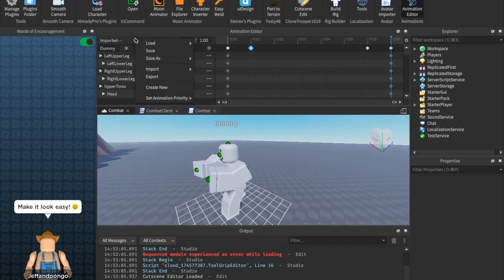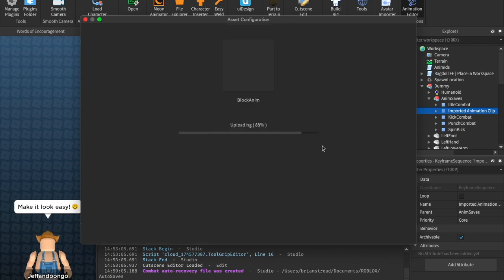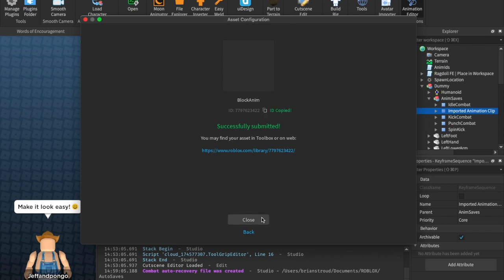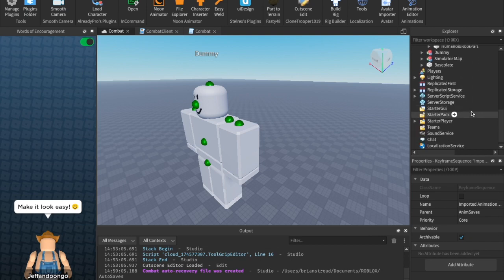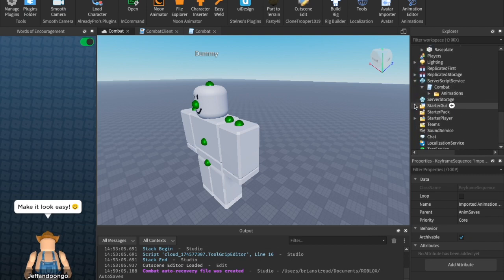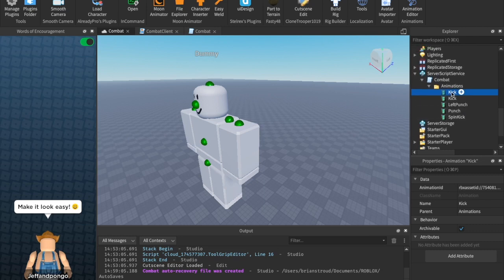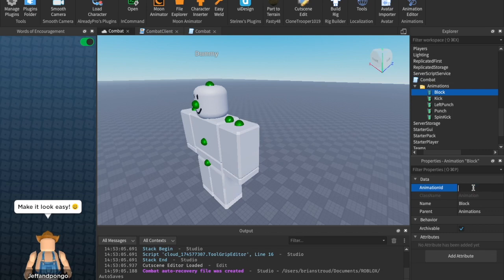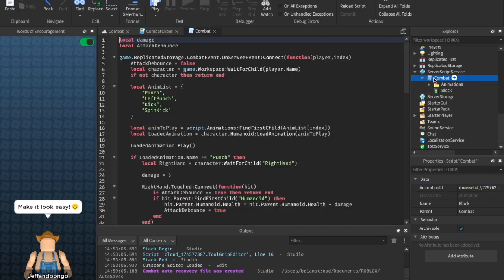That's all we need to do for that. Let's click the three dots and click export, give it a name — I'm just going to call this 'block anim', you can call it whatever you want — and hit submit. Now copy the ID and close out of the animation editor. In our Explorer, head over to ServerScriptService, combat, and go ahead and duplicate this animation right here. Call it 'block' and paste the ID in there. I'm going to move this out of the animations folder and put it as its own child so that we don't have any errors.